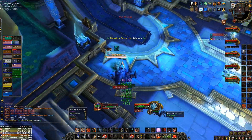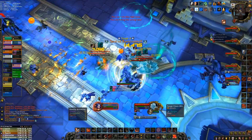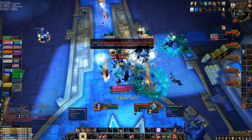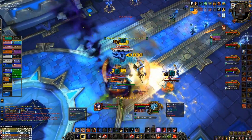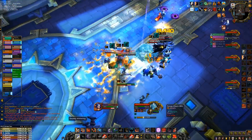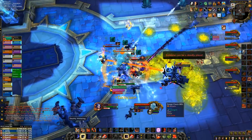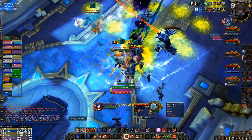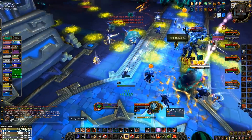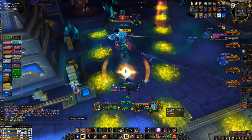I'm going to charge the back one and try to get an interrupt off on the Grave Bolt and move it in. It keeps casting unfortunately, but we did get them all grouped up. Just like on Heroic, we have to be soaking these circles — I noticed my shaman was standing in one so I'm going to move out and avoid that unnecessary damage. At this point the dead realm people who went under to deal with Bwonsamdi should be back up, and we're going to focus down all these adds over Rastakhan.